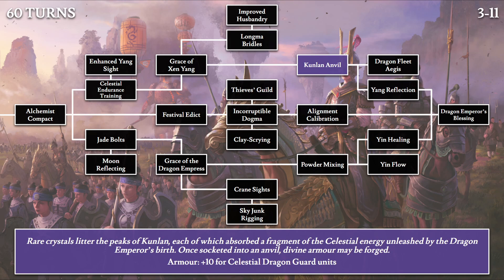Then the Kunlan Anvil: 'Rare crystals litter the peaks of Kunlan, each of which absorbed a fragment of the celestial energy unleashed by the Dragon Emperor's birth. One socketed into an anvil, divine armor may be forged.' This gives plus 10 armor for all Celestial Dragon Guard units. This again confirms the Kunlan mountain range as the source of the dragon — specifically the birthplace of the Dragon Emperor. Fragments of crystals from these peaks can be bonded to anvils to channel celestial energy for creating powerful armors.